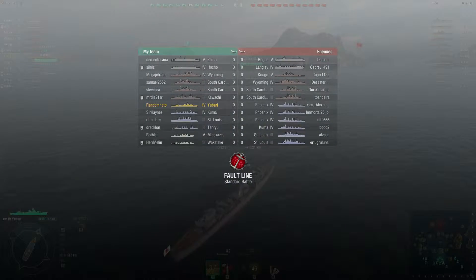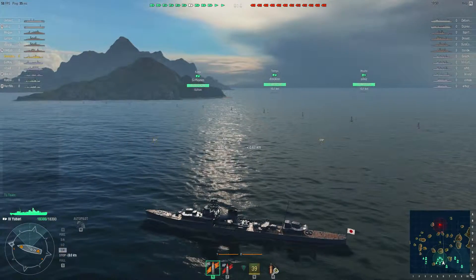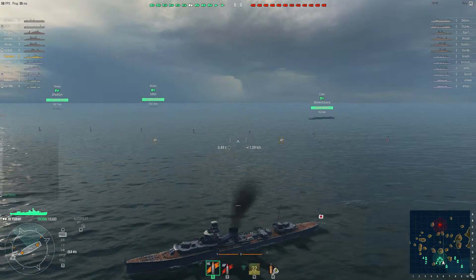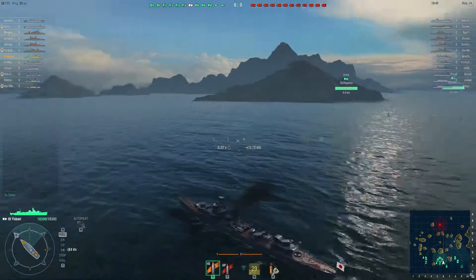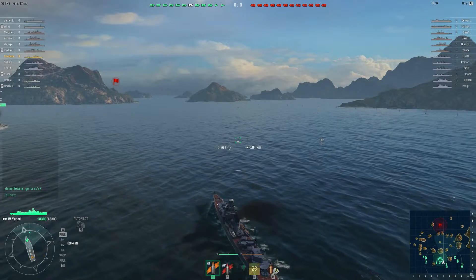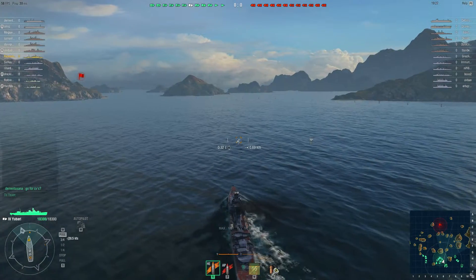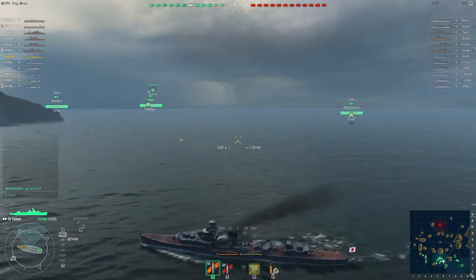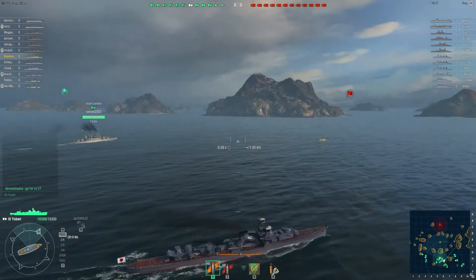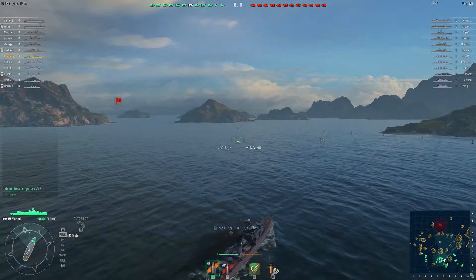Okay, what have we got on our team? Got a Kuma. We could go and work with the Kuma if he's nearby. He's over there — he's not too far away. We'll go and work with the Kuma, but I don't want to go too far away from the carriers because they will need aircraft cover. I'm reasonably quick, so what I'd like to do is stay out sort of in the middle somewhere so we can try and give some cover to the carriers.